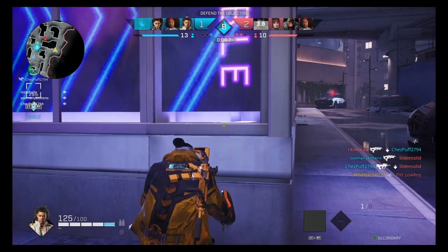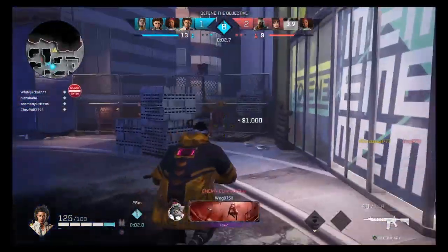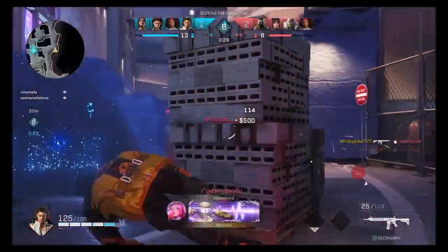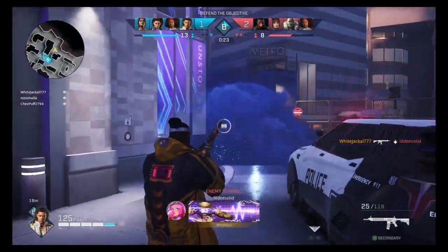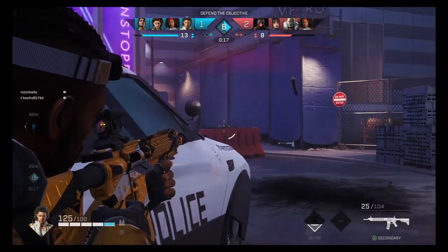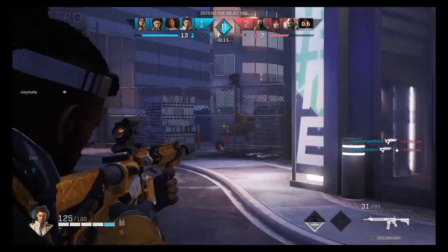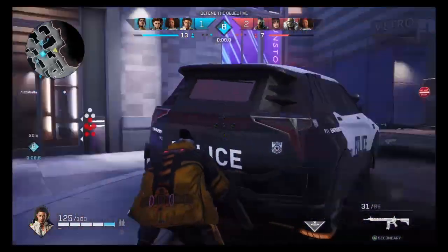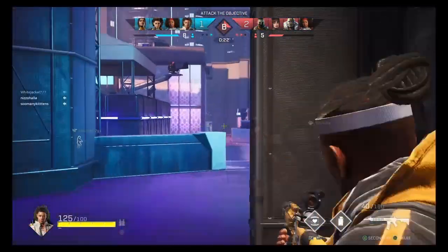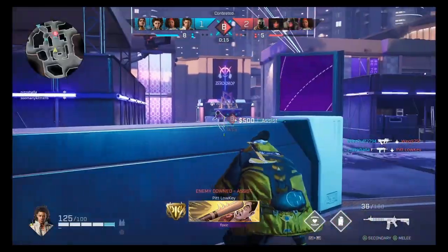They're trying to force me — I'm going to retreat real quick, we got this though. I think their Phantom is somewhere around here. They're trying to blow me up, yeah they're over here. I'm going to push up left side. I can tell my shots are not on point. Control point. I got you — this is what I do. I walked out — somebody's shooting from the back of us. EMP — stop, he's coming.